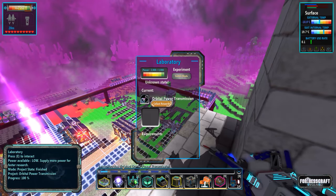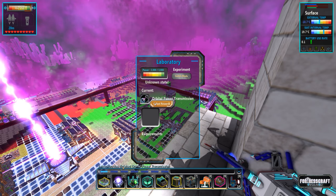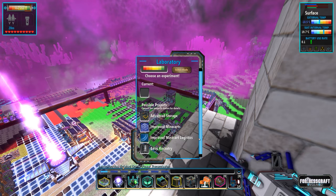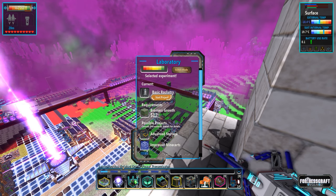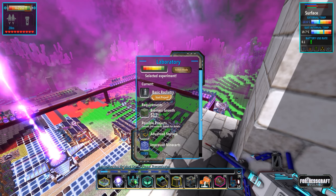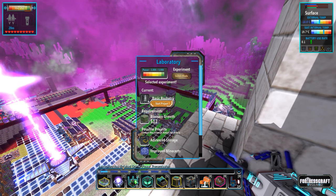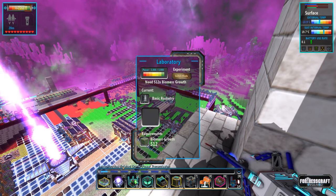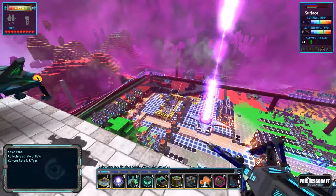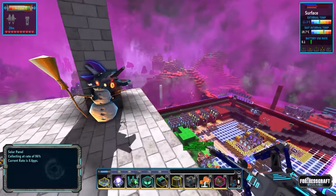We're kind of at that point now. If we go to our research, we are finished the orbital power transmission research, which means there's not much else left to research. Oh, basic rocketry - 512 biomass! This is totally new, we're totally going to start that. I'm going to have to get some biomass over there for sure.